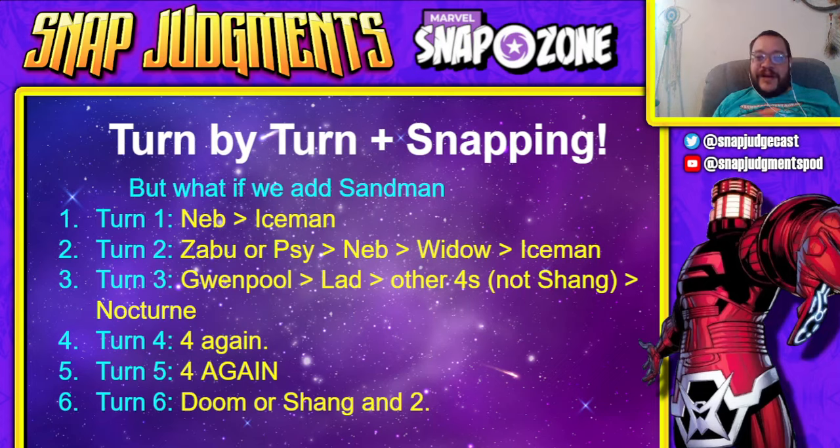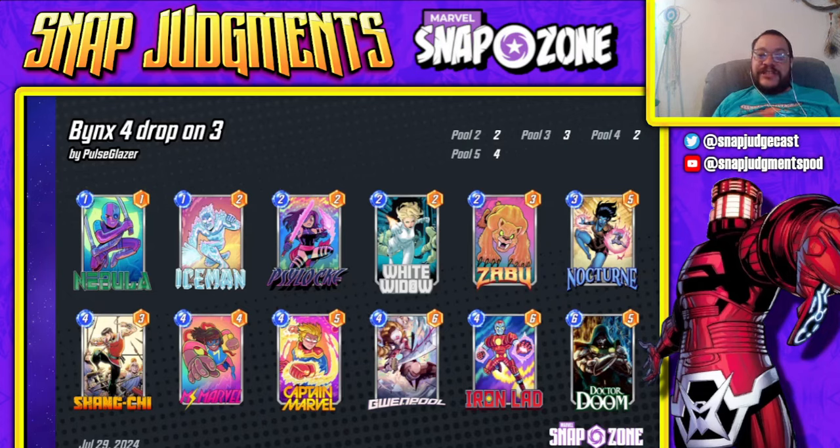Turn one: Nebula over Iceman. Turn two: Zabu or Psylocke is your goal, over Nebula, Widow, or Iceman. Turn three: if you didn't get Psylocke or Zabu, drop Nocturne. You'd like to drop Gwenpool, Iron Lad, or one of the other fours here — even Ms. Marvel is fine. Shang-Chi is for the end of the game. Turn four and five are both just playing more fours. Turn six is Doom or Shang-Chi plus an eight-drop. That's how you win with this list — it's really simple and really powerful. Props to Binx, one of the biggest Marvel Snap content creators. He and Ika were on the podcast that released this Saturday where they taught you how to build decks in Marvel Snap — check that out on this channel or your favorite podcatcher.